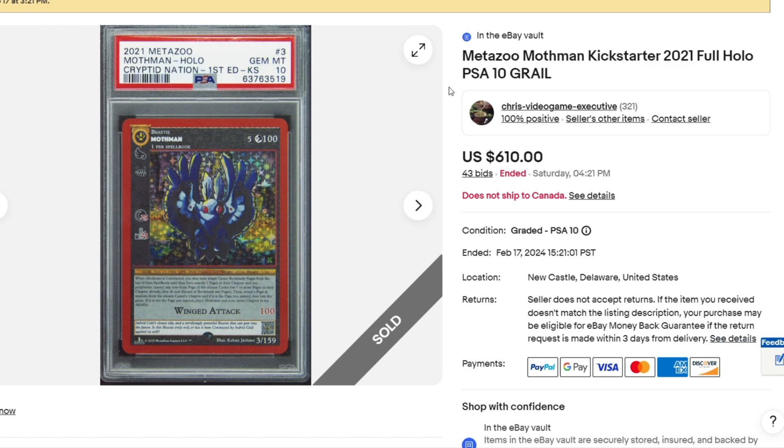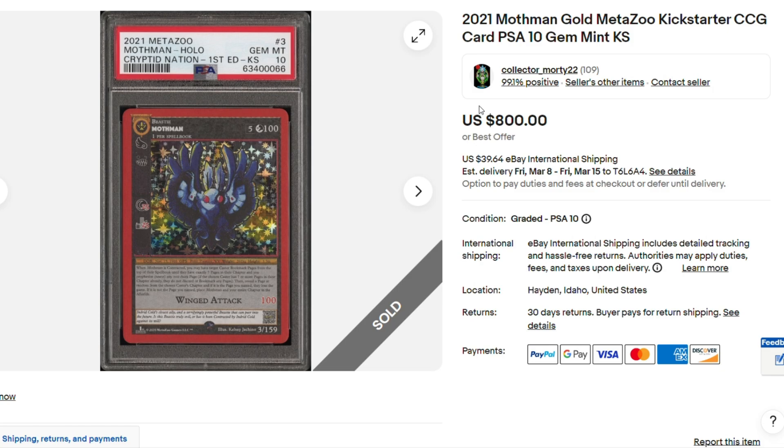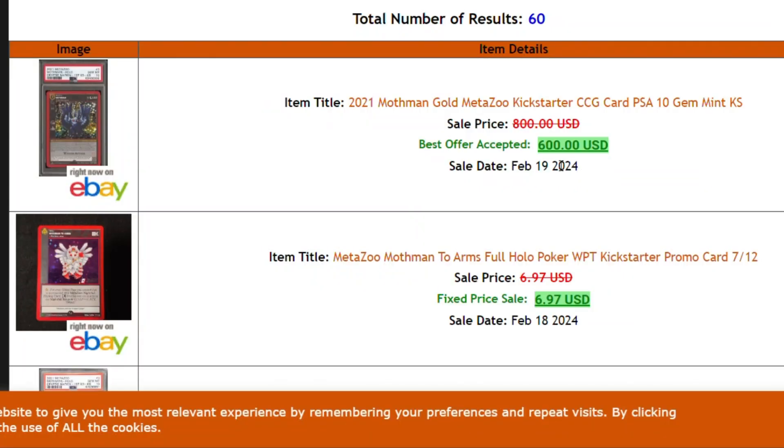Now that we're nearing the end of this video, we've got to go for the Kickstarter Mothman PSA 10 Full Hollow. I've got three sales here. Starting with February 17th, an auction went for $610 — which is pretty down low. Not long ago I never thought it was going to dip below $1,000. On February 18th, we dip down to $585. Whoa! Under $600. That is a grail card among grail cards. On February 19th, someone posted for $800 best offer, and the offer accepted was $600. So that's where we're at — that's the most recent sale. Full Hollow PSA 10 Kickstarter Mothman, which is the best card you can pull out of a pack of MetaZoo in my opinion. $600 now.